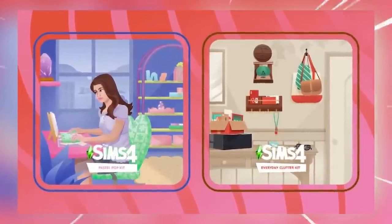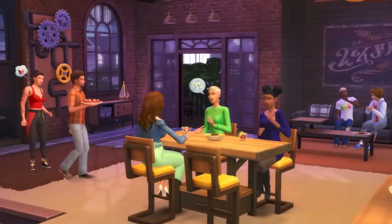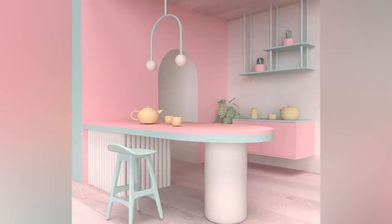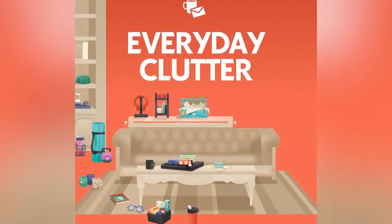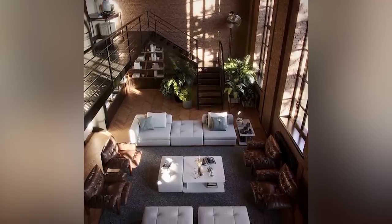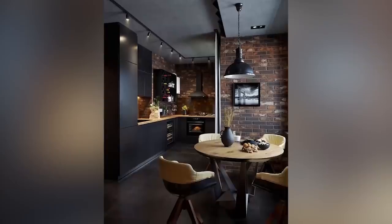With the addition of the two newest kits in The Sims 4, we now have a pretty wide variety to choose from, each with different styles and aesthetics. Today we're going to see if we can build two townhouses in opposite aesthetics, with a heavy emphasis on the items from the kits. The aesthetics are going to be a pastel core, focusing on the new pastel pop kit along with the everyday clutter kit, and the other side will be a more neutral only aesthetic, basically testing the ability of these kits to perform in very opposite styles while using similar items.